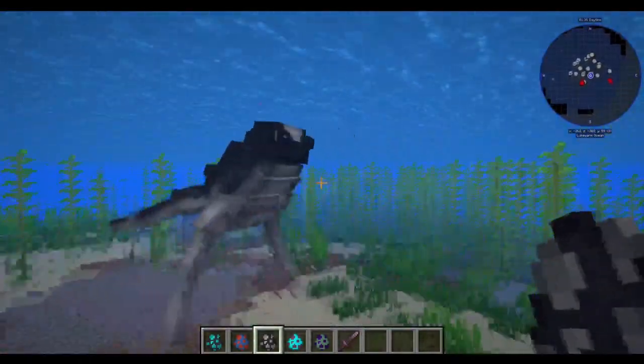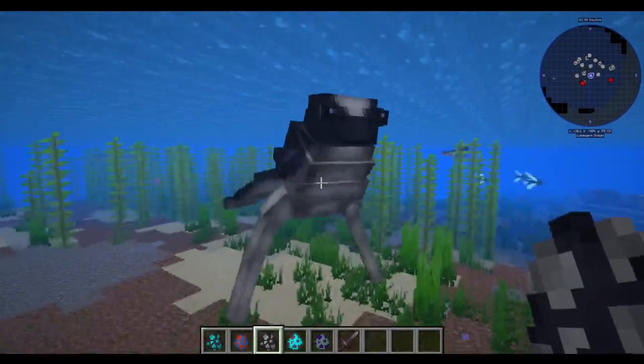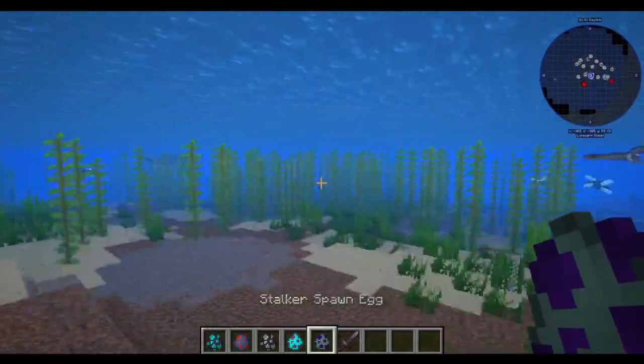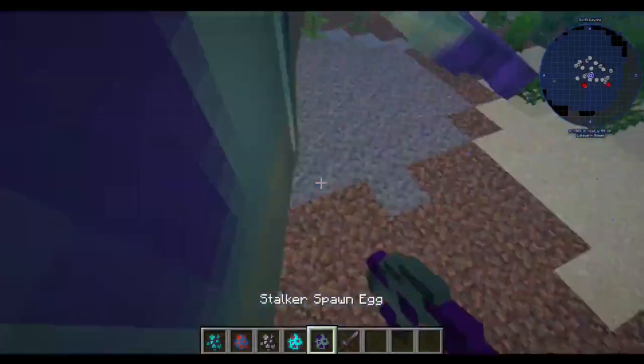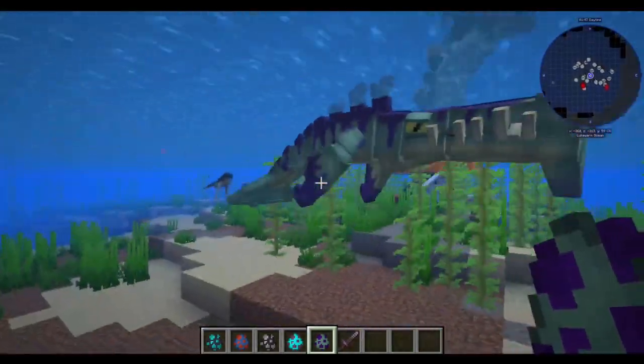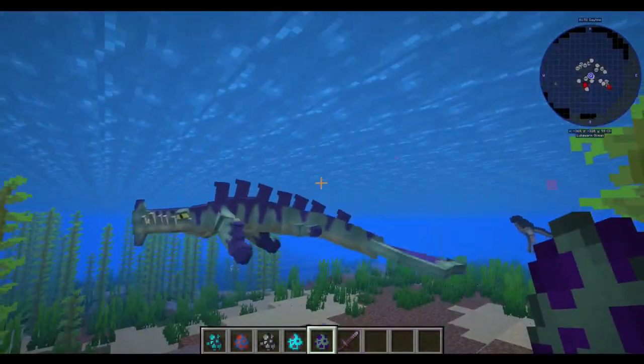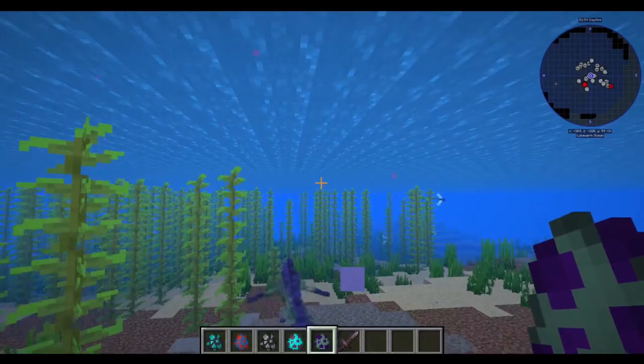The Cuttlefish — I love him, I want him. God, I'm gonna have to play Subnautica again. Then we have the Stalker, the classic Subnautica enemy. These fuckers are annoying — you have to get teeth from them, they're a pain in the ass.